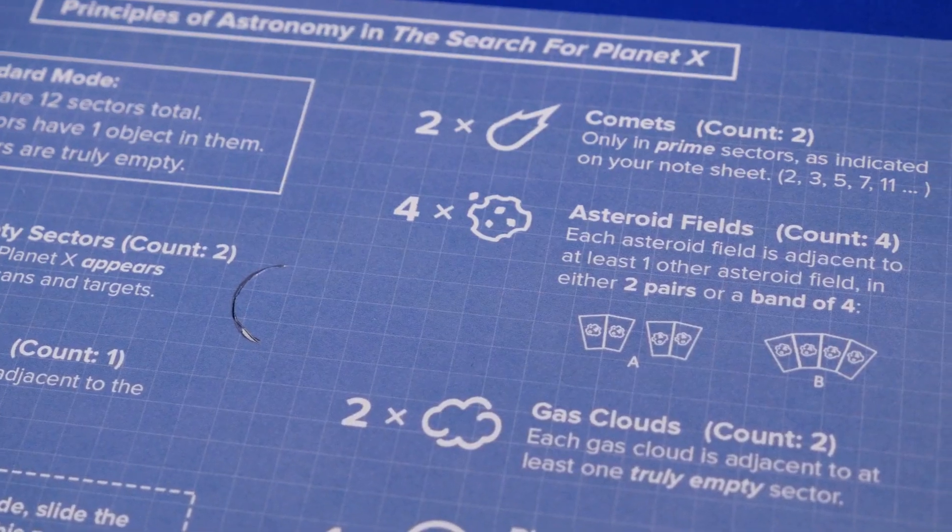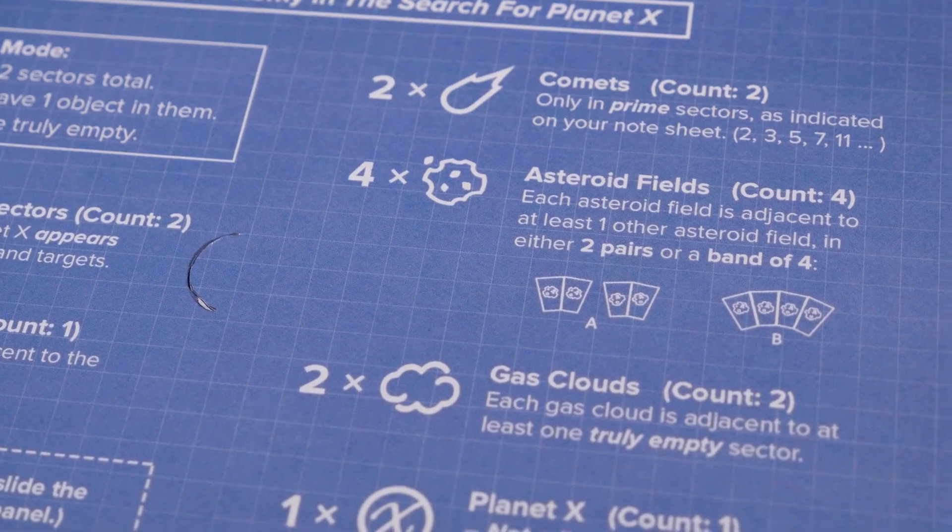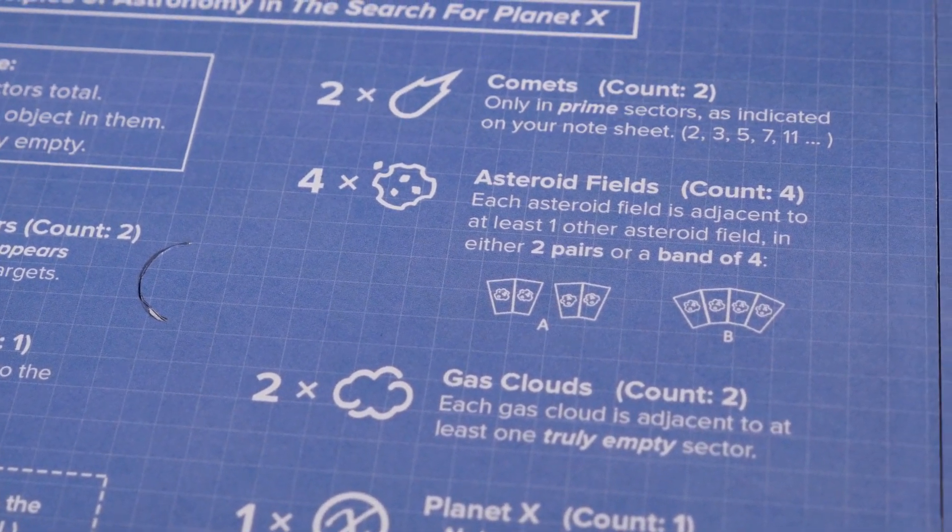For example, there are four asteroid fields, and each asteroid field is adjacent to at least one other asteroid field — that means they'll either be in two pairs or all four together in a band. You'll interact with the app to track objects, do research, and attend conferences. You'll score points by publishing theories and locating Planet X. The player who has the most points will be the more prestigious astronomer and win the game.